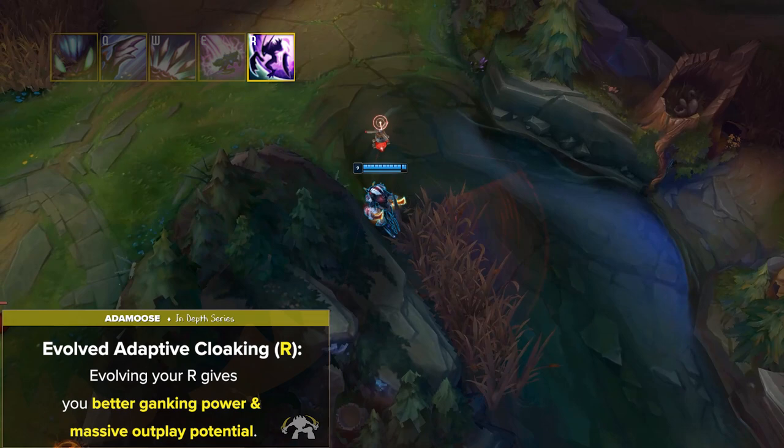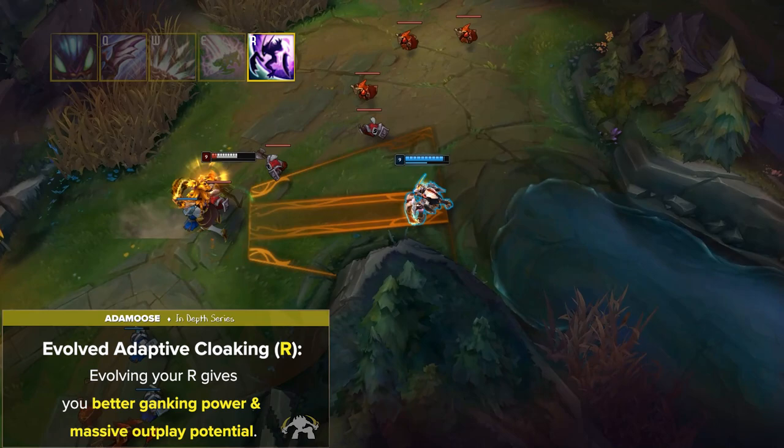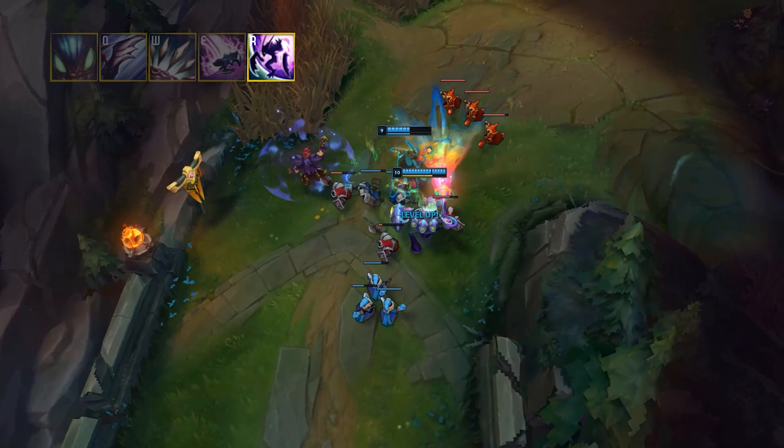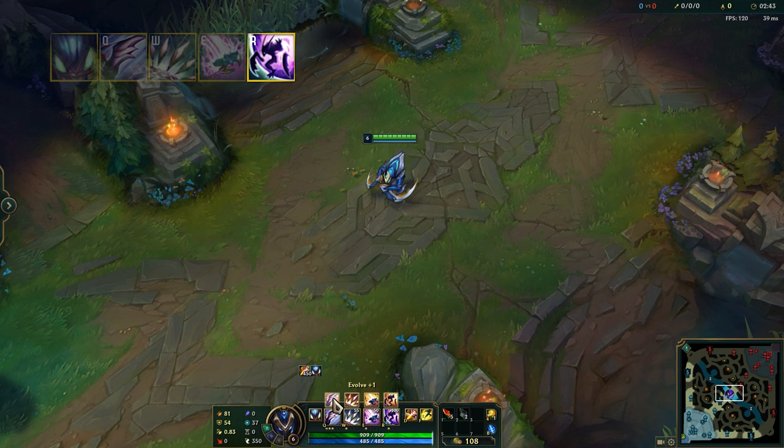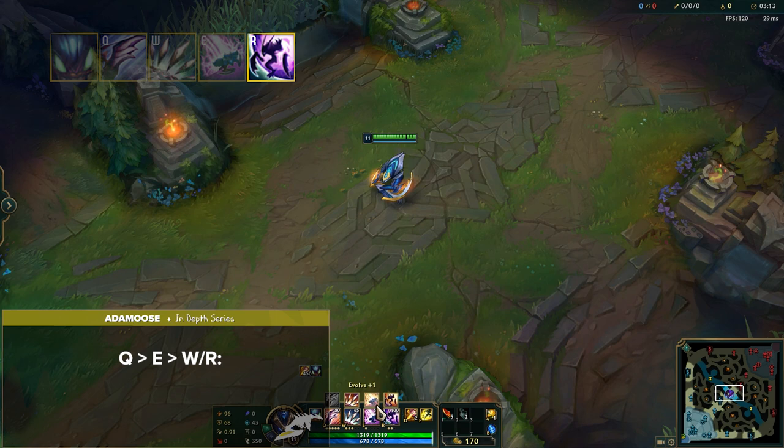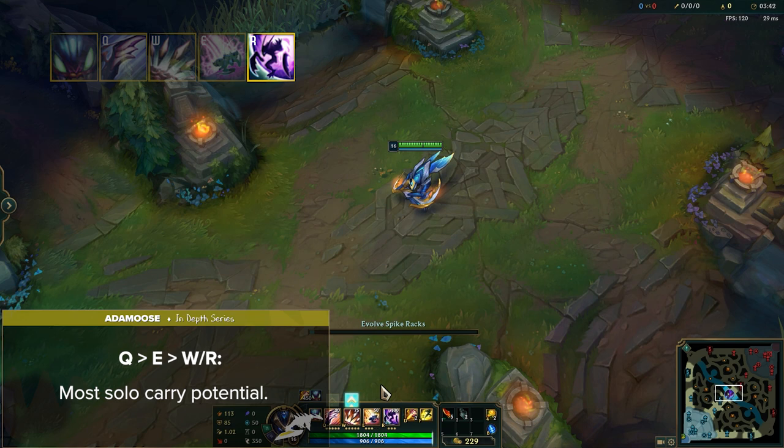Let's quickly go over the different evolution orders, since this is one of the most important things to learn about Kha'Zix. First off is the OG assassin Kha'Zix playstyle: Q evolve into E, and then either W or R to close it out. This is the setup with the most solo carry potential since you're just looking for pure dueling power, DPS, and damage against objectives. Once you hit level 11 with your QE evolved, your goal is to go in, get a one-shot, and then get out.